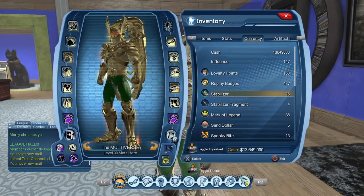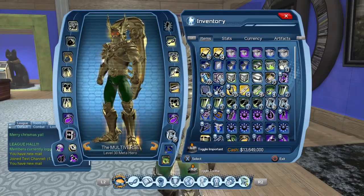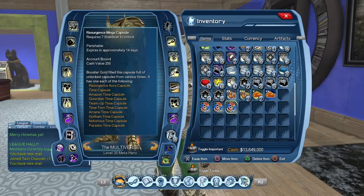Right now I have these free stabilizers that I saved up. I stopped opening time capsules — I was saving those stabilizers for the next upcoming time capsule that will most likely be released on April 18th. But I guess we're going to use at least some of those right now. We're going to open two of the resurgence mega capsules. Each one requires seven stabilizers to unlock, and within those capsules you get a random resurgence aura plus one of each time capsule — so technically nine time capsules. You save roughly two stabilizers.